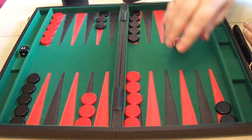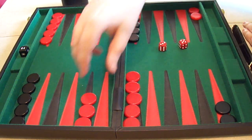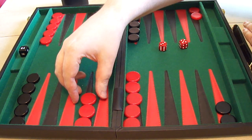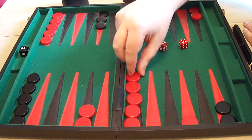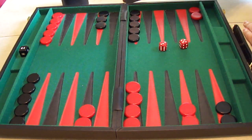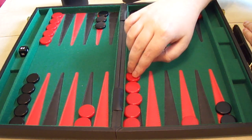Incidentally, the correct move for a five-three from an opening position is to move this one in five spaces and this one three spaces. But we'll come to that in a moment.